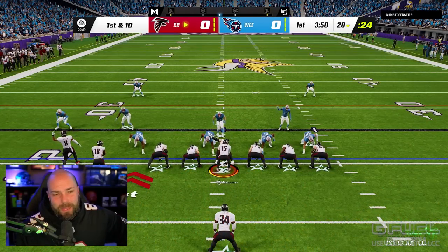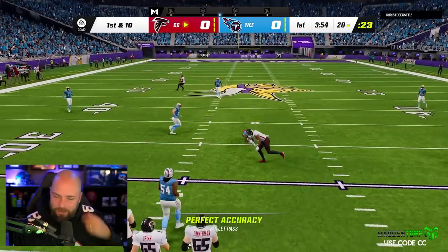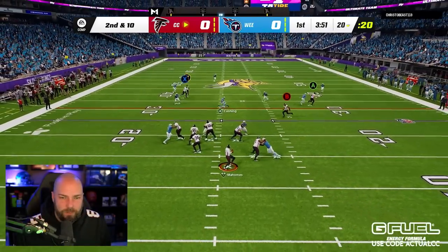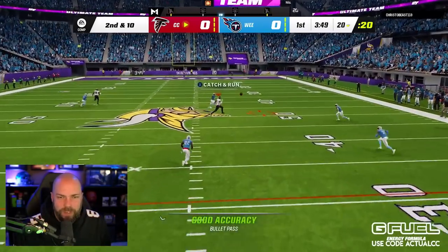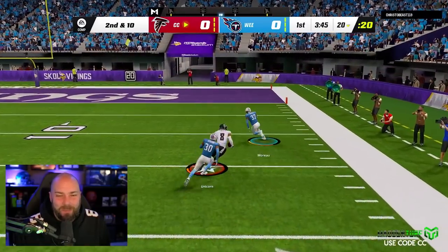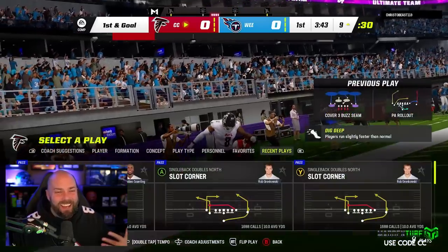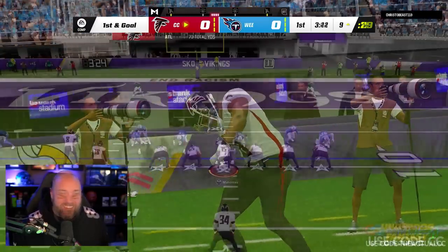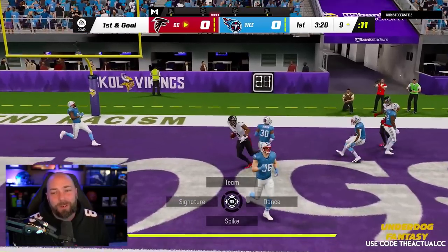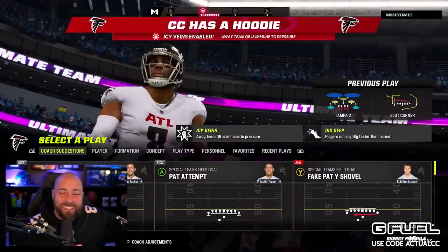If he's in man coverage we'll be good. We're just gonna feed him — feed Kyle the ball, he's so good. What makes him better than a normal receiver is his gigantic tackle-breaking ability. Love it, give him the touchdown — he did all the work for us. That's why we do not use linebackers in Madden. That was a terrible pass but whatever.